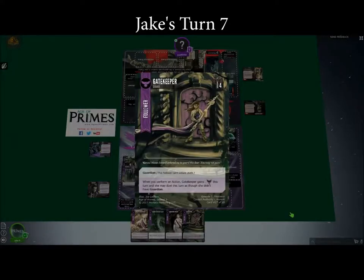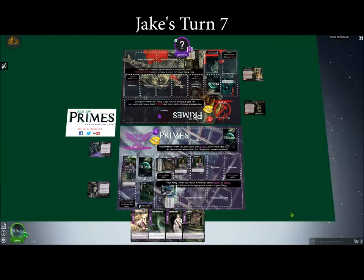She's a four with Guardian. But when I perform an action, she gains one might and can duel this turn despite having Guardian. At the moment she's getting a plus two anyway, so she's a six. Just can't get through to you. That is what the Council deck is supposed to do.